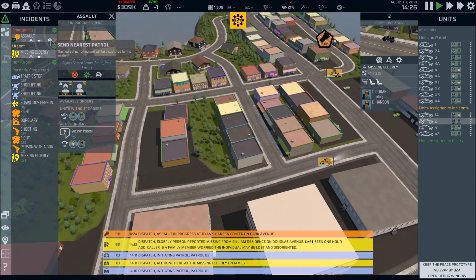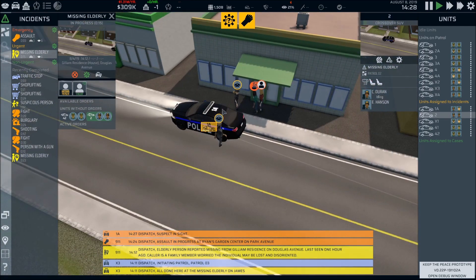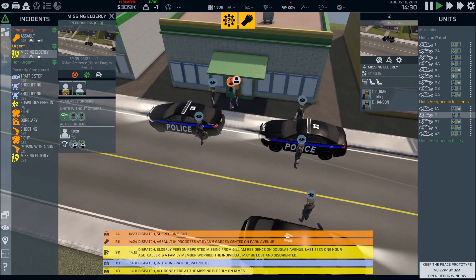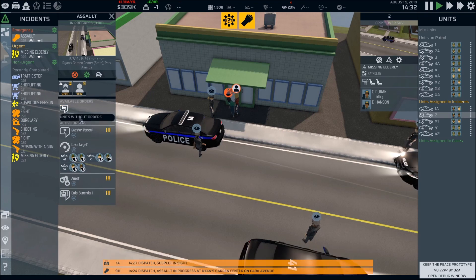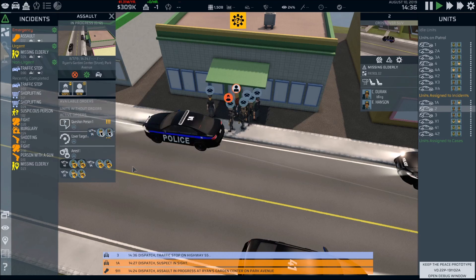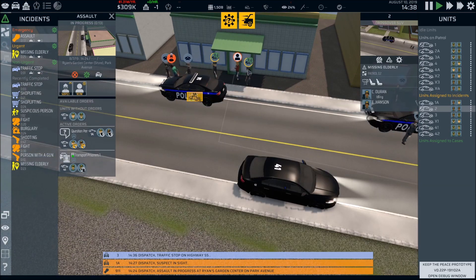We got an Assault in Progress — sending three cars, we're not taking any chances on assaults. Order surrender — I got backup rolling in hot, you don't want to fight us with overwhelming superiority here. Order surrender! Going for the arrest. That worked — it had orders I could actually execute. One unit arrests him while the other units question the victim about what exactly transpired.